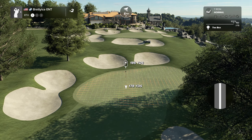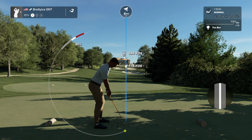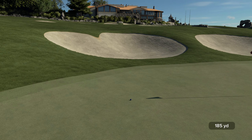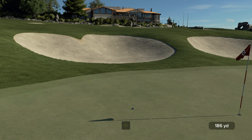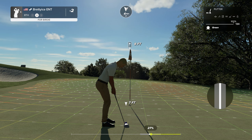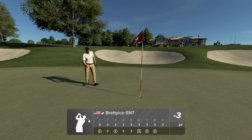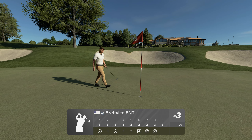Seventh hole here at Top of the Rock — not a walk in the park here either. A lot of water here. A lot of sand on the left of the green. The green is very undulating as well. Good luck. This is looking good so far — that's going to work. And here comes a four-footer. And that's great. That drop shot on the last is kind of a race now with this birdie here on this one.